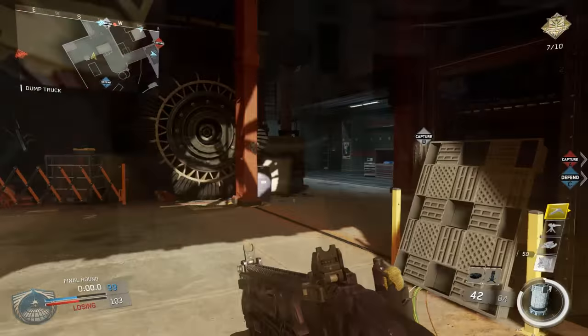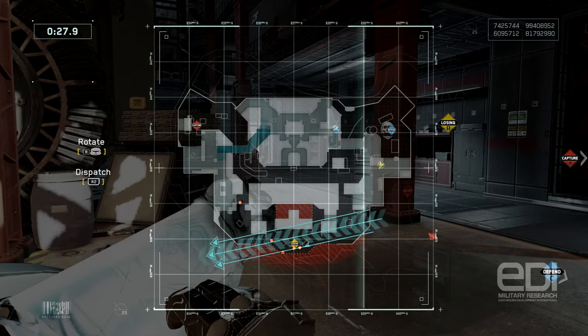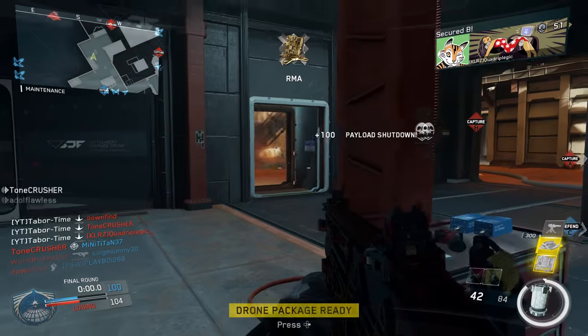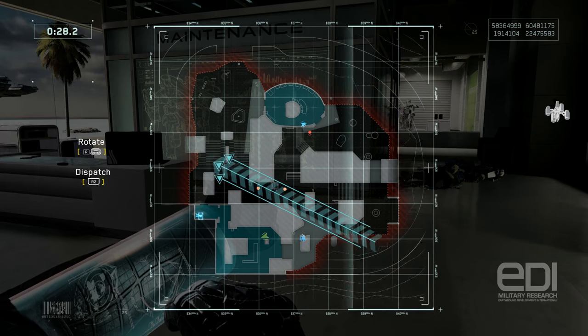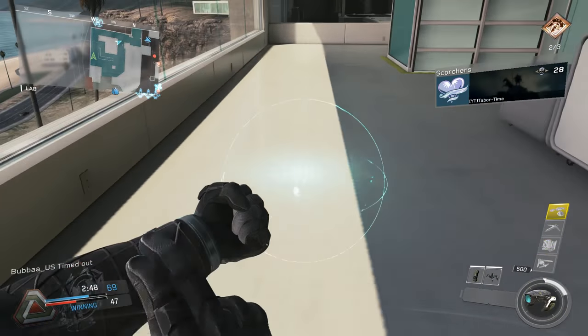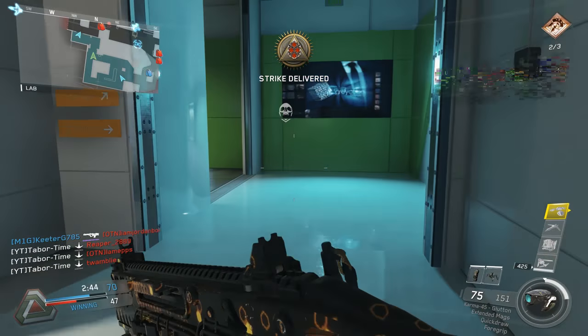The Scorchers obviously work best on open terrain, and in particular on objectives in the open. For example, targeting a wide open B flag as soon as the game alerts you that the enemy is capping it will likely net you a triple kill or greater. On certain maps, such as Genesis, you can usually target the highly traversed center portion of the map and almost always get a double or triple kill. In fact, this is the spot where I got almost all of my triple kills.